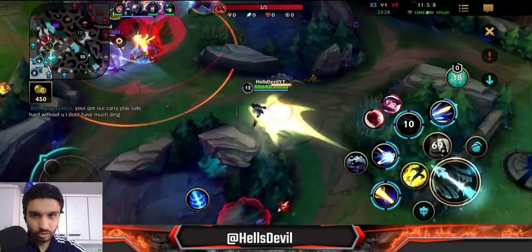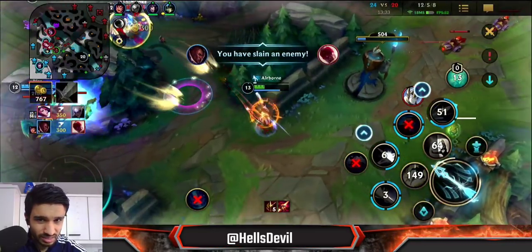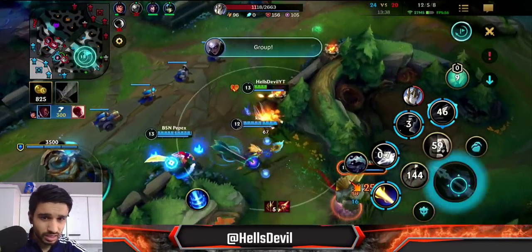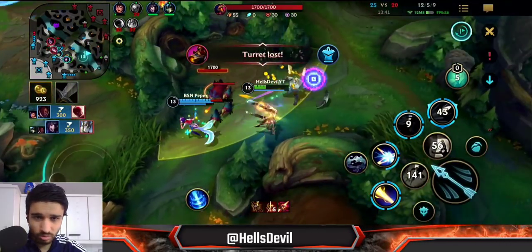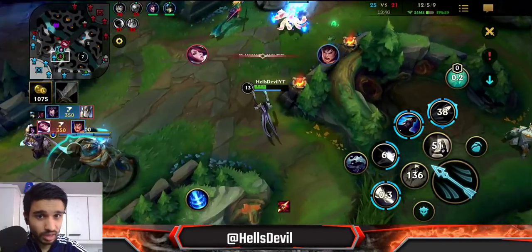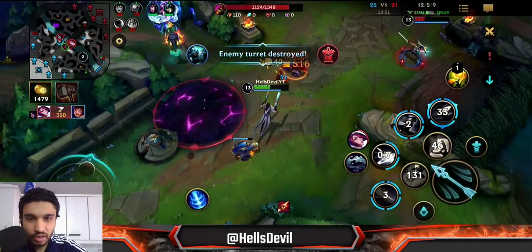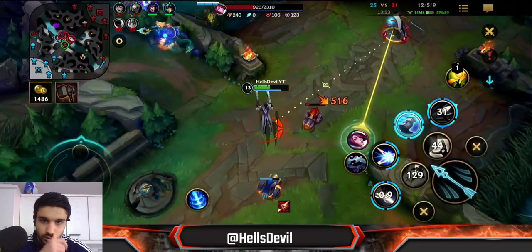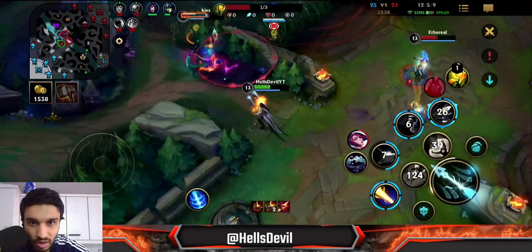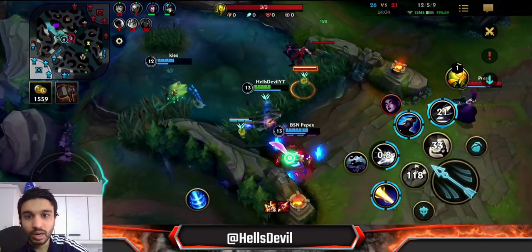That was almost too far — I kind of got saved by Lissin's ultimate. I do have to be honest: I overstepped again, but Lissin ulted me away. If he hadn't, I would have died. You just cannot get so close to enemies — not against a Fiora that's the same level, has a double buff, and has a lot of gold. Now I'm understanding my limits a bit more and paying more attention.